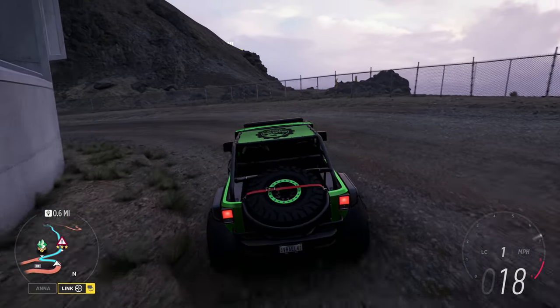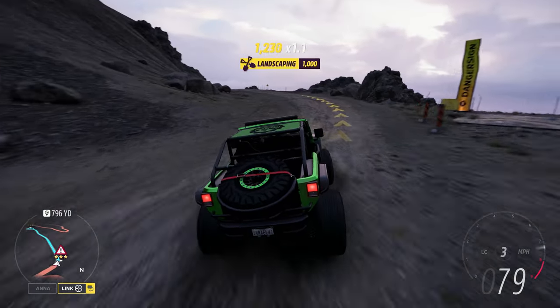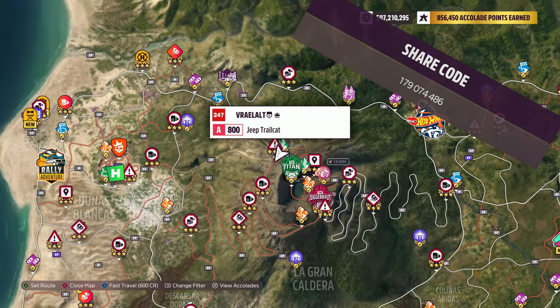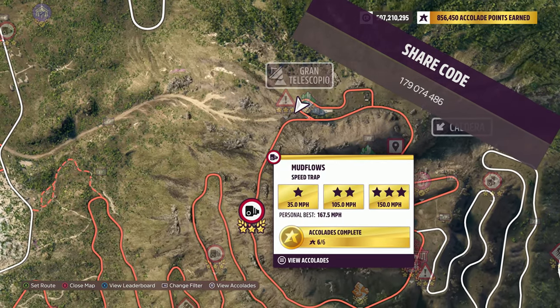How's it going everyone? Welcome to Series 27 American Automotive Automan Forza Horizon 5. The vehicle we're using today is the 2016 Jeep Trail Cat. The share code's on the screen now and the speed trap we're doing today is the Mud Flows Speed Trap.